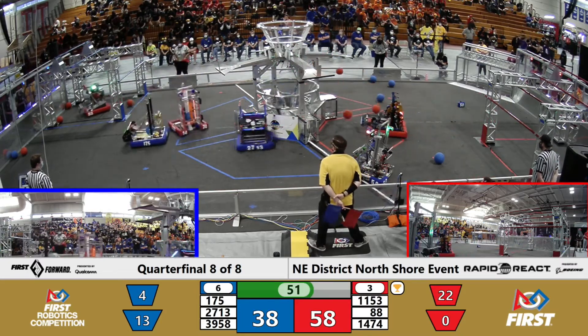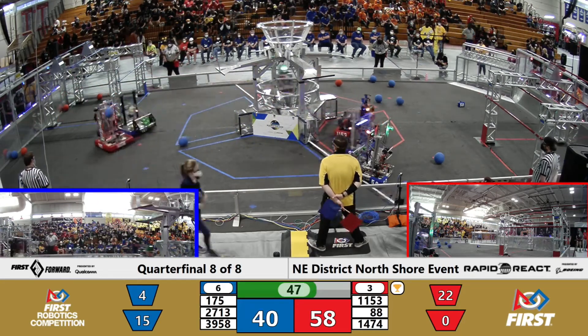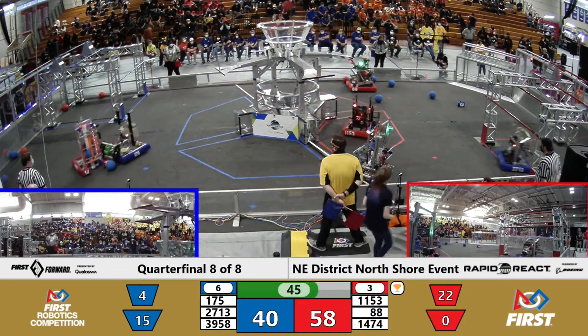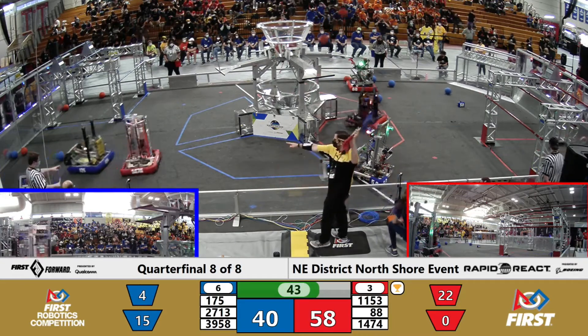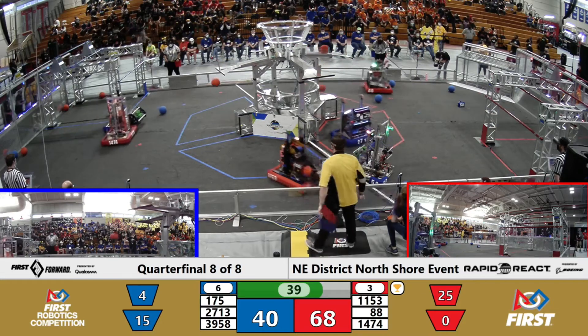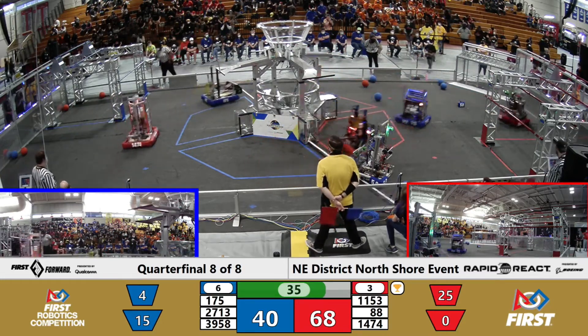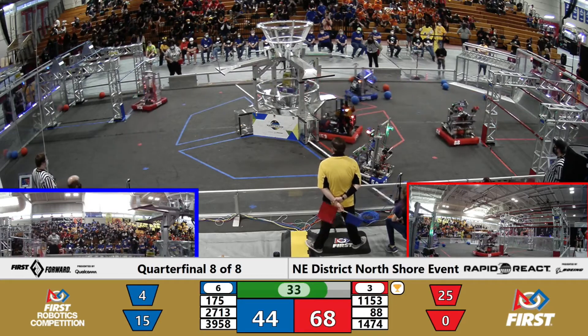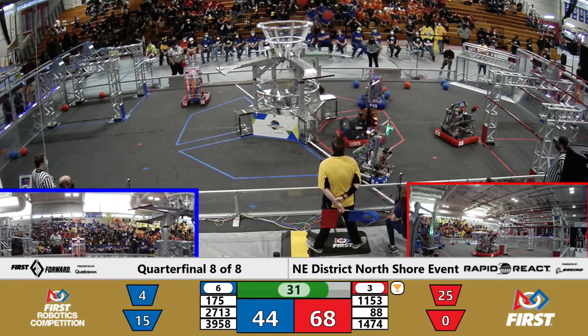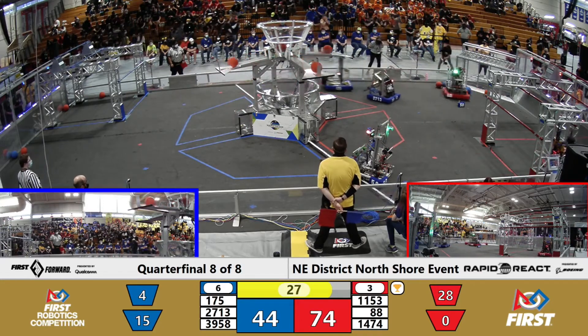All right, Raiders in position, popping two more in. And here comes the red alliance. Three of four as defense continues. 14-74 playing awesome defense against 175. As the flags fly, double-barrel action out of your red alliance.